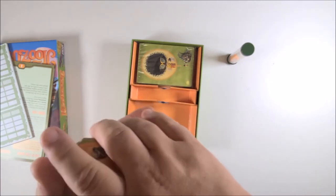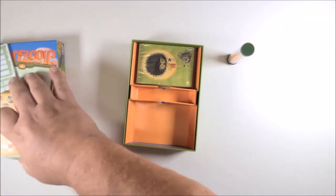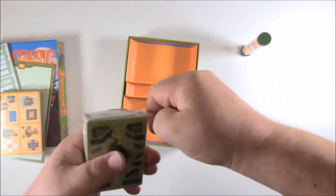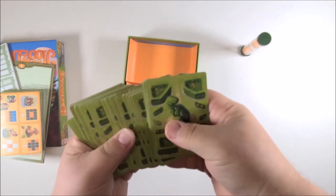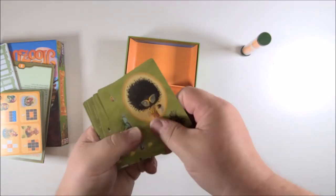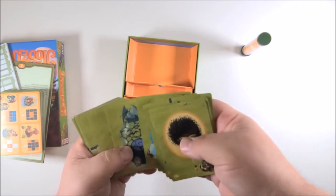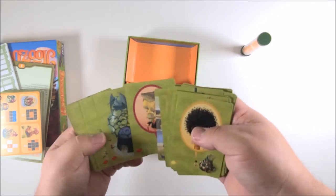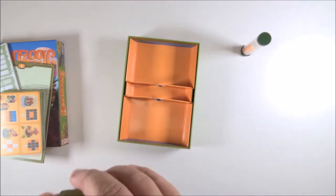Looks like these might be reference cards of some type — the backs of the cards have the dinosaur topiary and you've got more on the reference cards there. The other deck has the same backs on everything. A couple different card types — we'll figure it out. More paths and terrain cards, because you're going to be building your own park and lining everything up. These are player cards — pretty sure you can pick your player. Alright, that is Mesozoic.